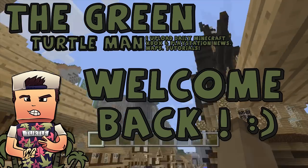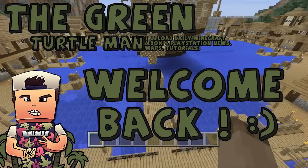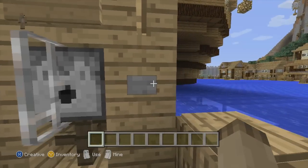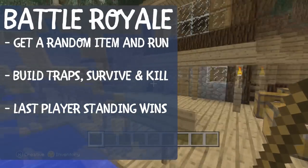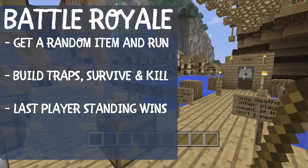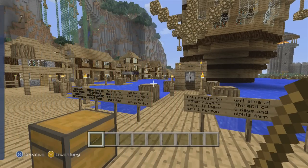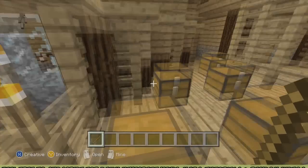Welcome back to a new video of the Green Turtle Man. Today I'm bringing you this map called Battle Royale. There's an arrow saying 'take one' - let's take one first. We got a wand, I think. Before we read all these rules, I'll read what the map maker, a really good friend of mine called Leisure Gamer - you probably know him - he made this map and sent it to me about two weeks ago.